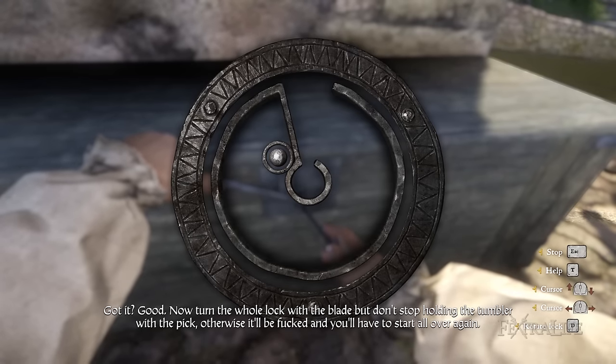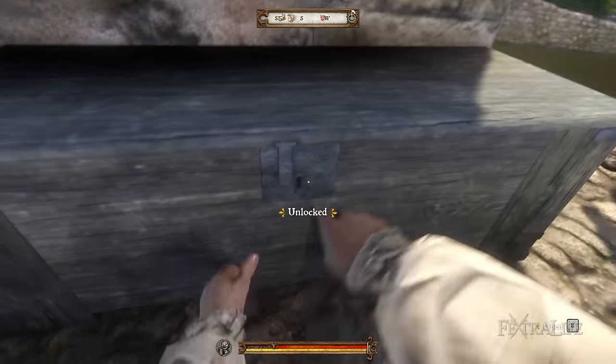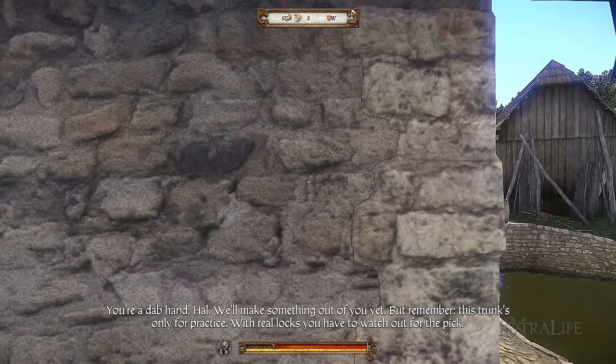Second, you must understand that the sweet spot — when the cursor turns golden — moves not just counterclockwise but also up and down a bit. This is important because if you simply move in that direction, you will break your lockpick.